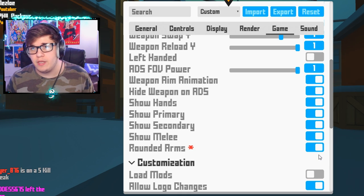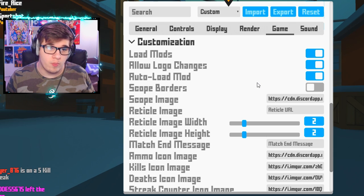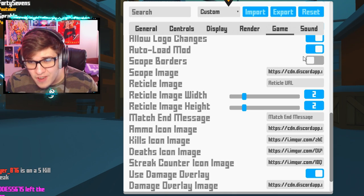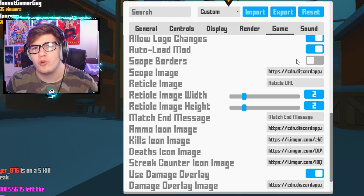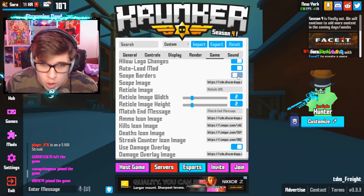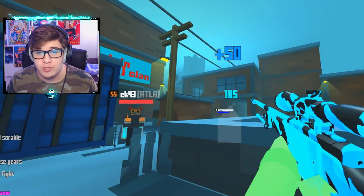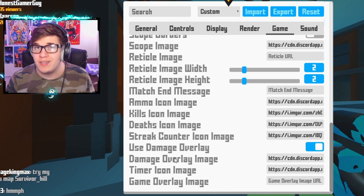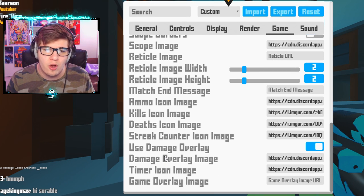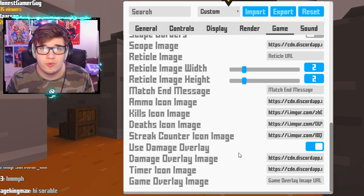Show hands, show primary, show secondary, show melee, and rounded arms are all on — rounded arms just make your arms round instead of square, completely optional. Moving to customization: load mods is on, auto load mods is on so your mod loads automatically every time. Scope borders is off — this is very important because when you have a PNG image from Discord or Google it's transparent, so you can see everything around and inside the scope. With scope borders on, it makes a big black area around your scope. All my icons — scope, ammo icon, kill icon, death icon, kill streak icon, damage overlay — are all in my Discord in a chat called Soarable Settings.